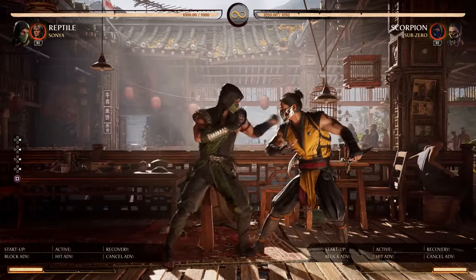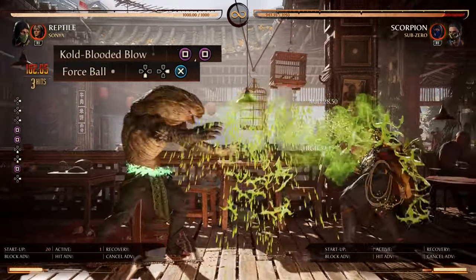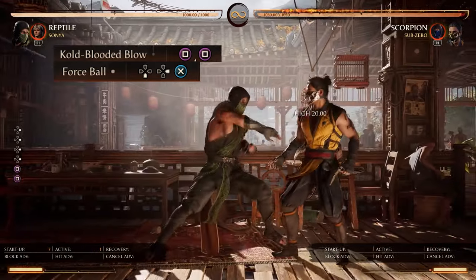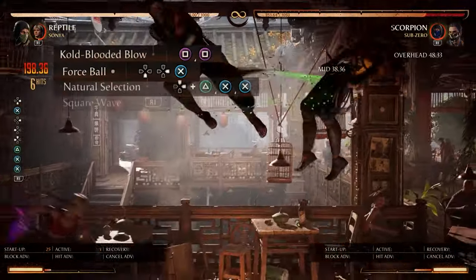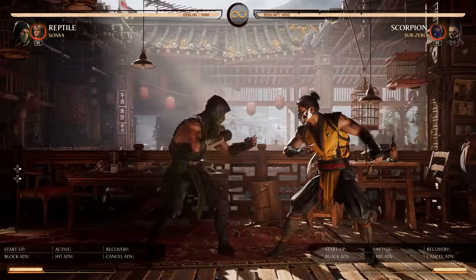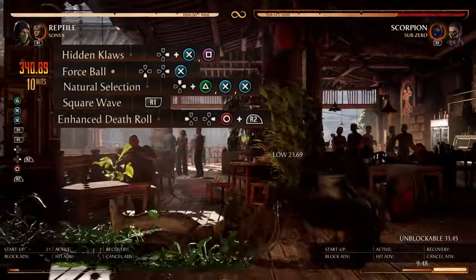One thing to note with the 1-1 Spirit Ball: you have to be careful not to accidentally spit the acid. Make sure to only press square twice, then Spirit Ball, back jump — twice, Spirit Ball, back jump — and that gives another 329 damage. This also works with the 3-1 starter; no back jump needed on that one, giving 359 damage.